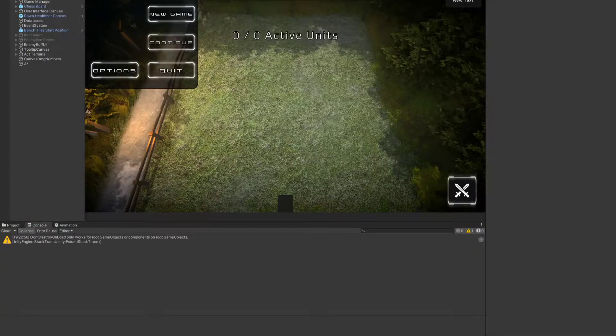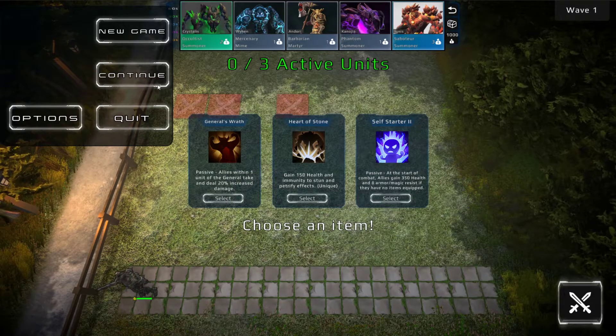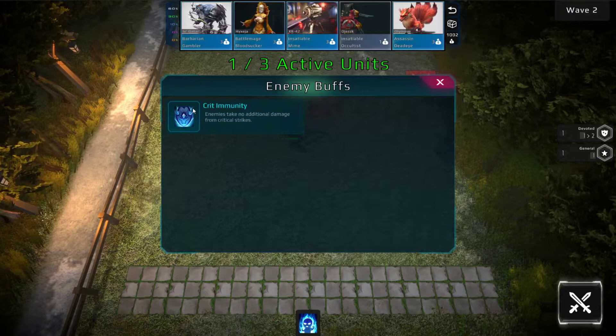So if we close the game and reload — this is placeholder stuff here, ignore that — we hit continue, we still have our item that we chose and they still have crit immunity.